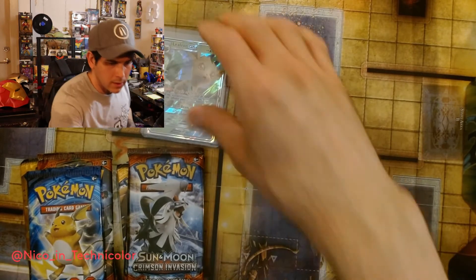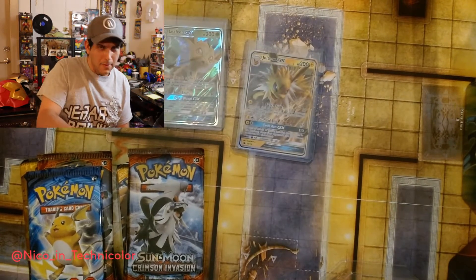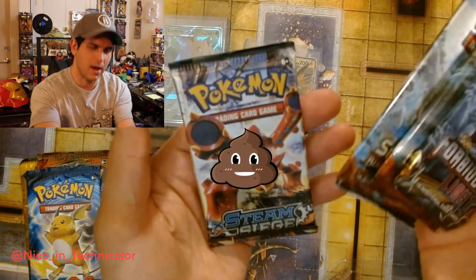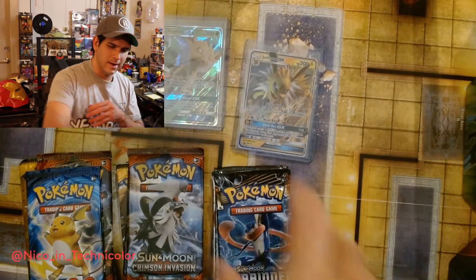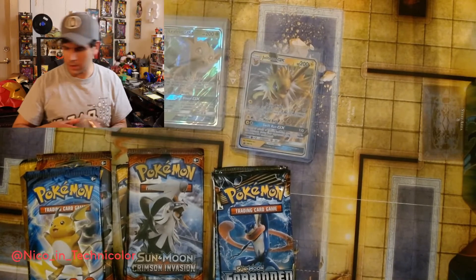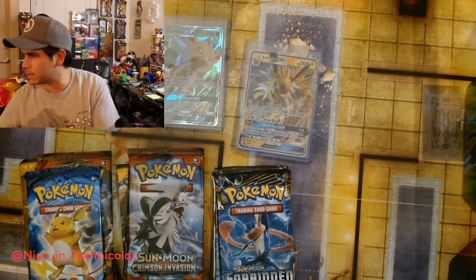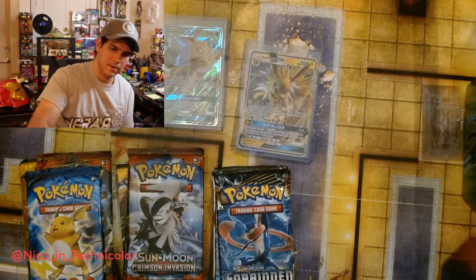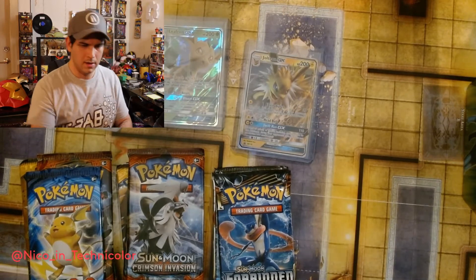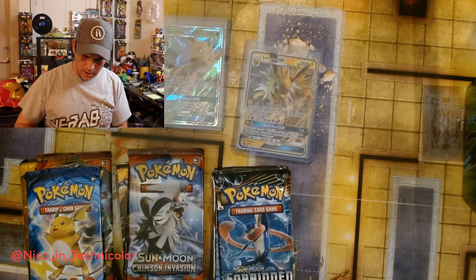The other one is Sun and Moon 146. That's nice — Forbidden Light, Crimson, Burning Shadow. Gotta trade something good, something bad — that's the name of the game. Very beautiful tins, I'm glad that I found them. Alright, we got a Glaceon. I'm thinking this one is gonna have an Evolutions pack.